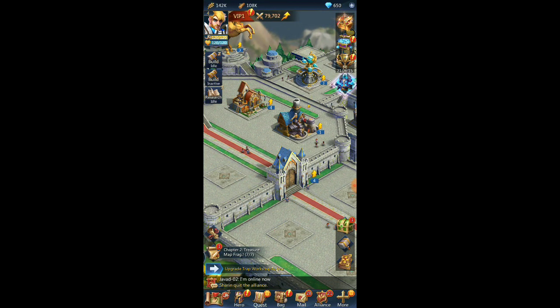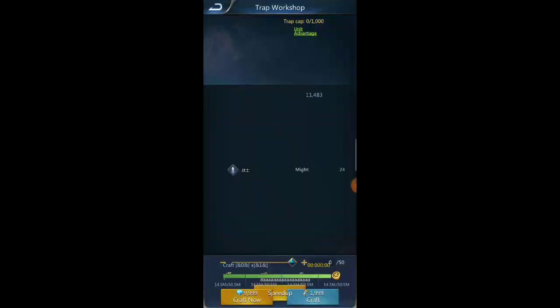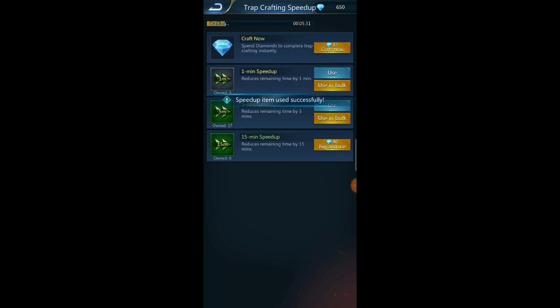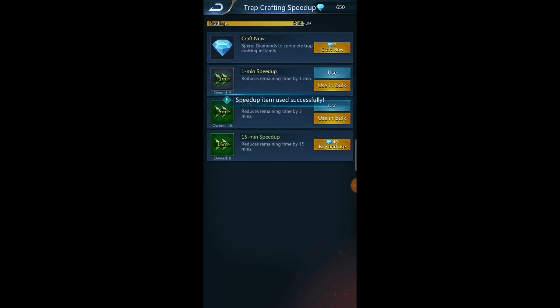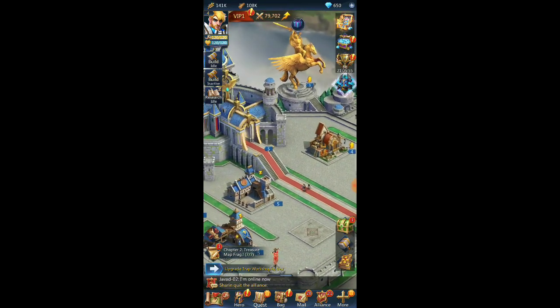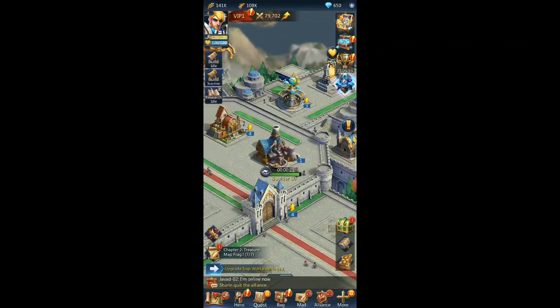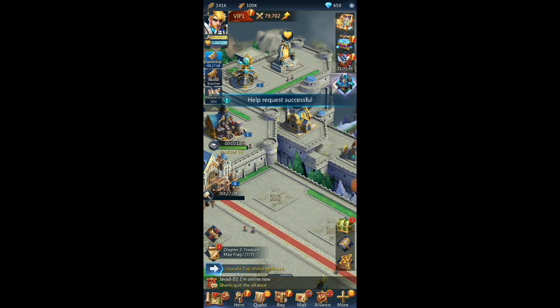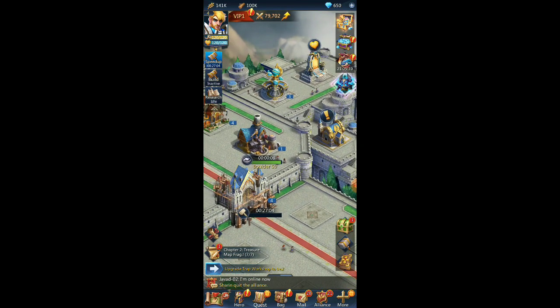We're going to create a trap workshop to level two, just a couple tweaks here and there to make sure we're good. My only complaint about this game is that things are in not-so-easy-to-notice spots — like the upgrade button is way at the bottom. I don't think it's bad or horrible, but they gotta bring it down just a little bit.